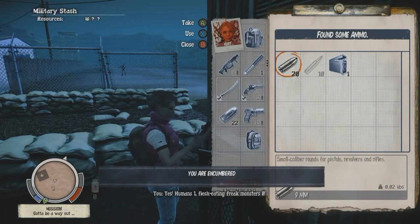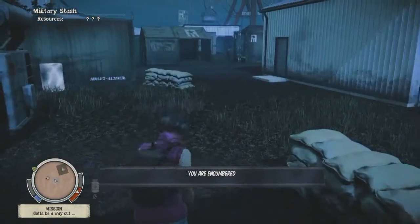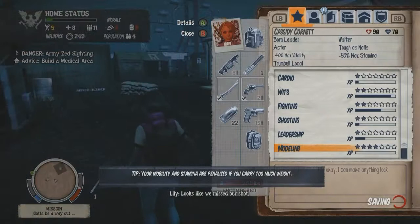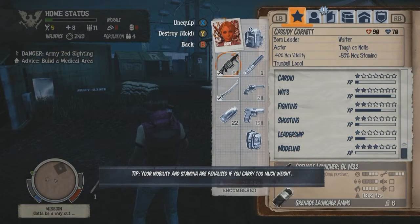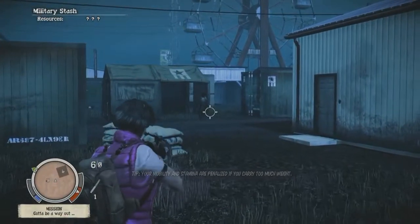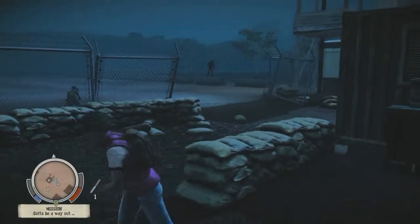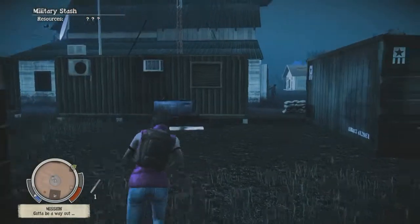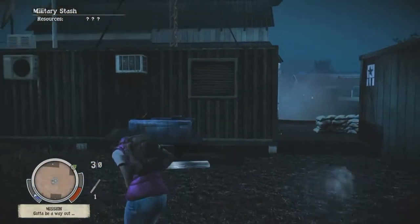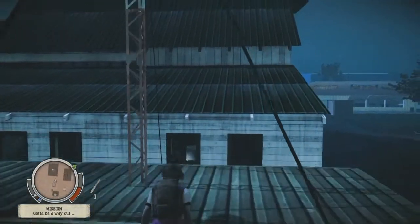We'll switch over to Lifeline after we play with the grenade launcher. Actually, have we played with an incendiary shotgun yet? You never quite know what you're going to get in this game — it's like a box of chocolates. We actually added two completely new weapon types: underslung grenade launchers, so you can get an assault rifle with a grenade launcher attached — you just switch fire modes and fire — and we've also added incendiary shotguns.